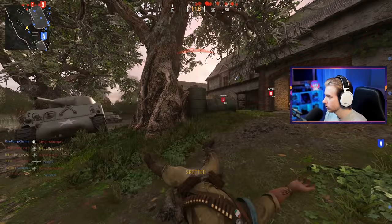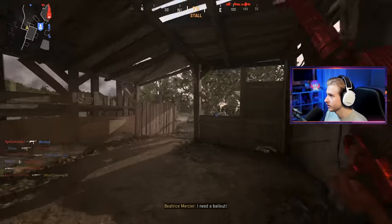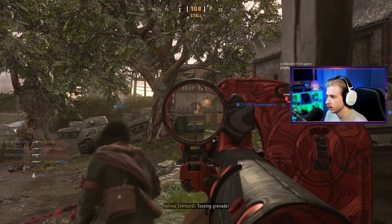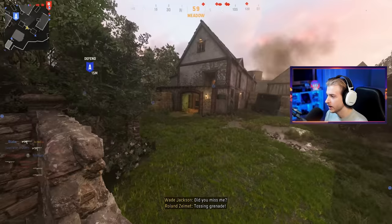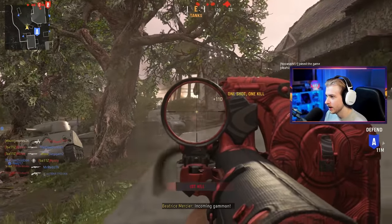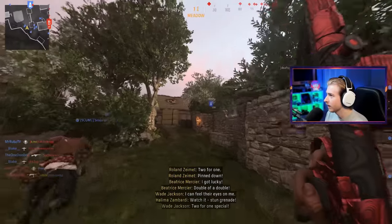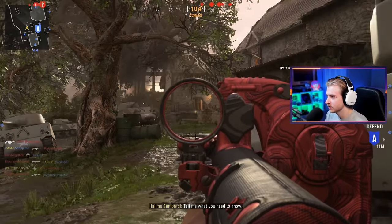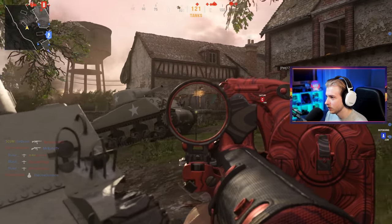I just got bopped twice so let's move on. It seems like the SMG damage falloff range is so bad in this game that you really need to use every attachment you can to get those long shots. You need to get the first shot and just keep laying down fire because it's tough getting long shots. And on top of that, getting all those point blanks — it's like you can only do one or the other. There are so many point blanks to get in this.